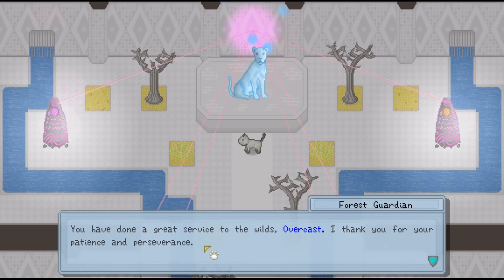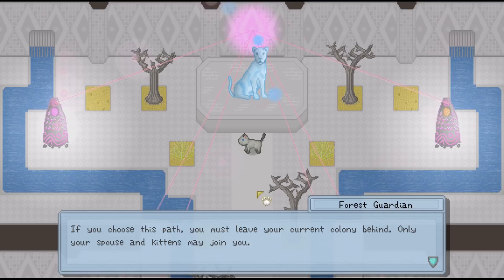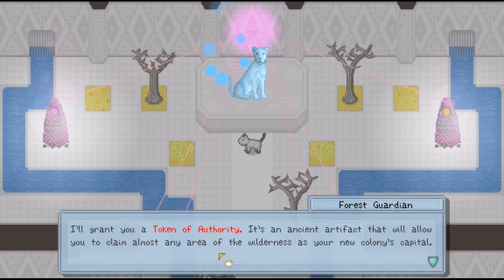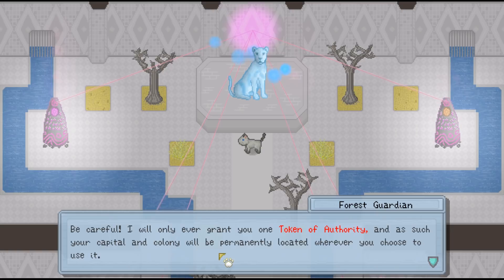'Are you ready to fulfill your destiny and be taught how to create your own colony?' This is exciting! She says: 'If you choose this path, you must leave your current colony behind. Only your spouse and kittens may join you.' We don't have one, so that's all right. 'I will also send Coco along to help you administrate your new colony. I'll grant you a token of authority — an ancient artifact that will allow you to claim almost any area of the wilderness as your new colony's capital. Be careful, I will only ever grant you one token of authority, and your capital will be permanently located wherever you choose to use it.'